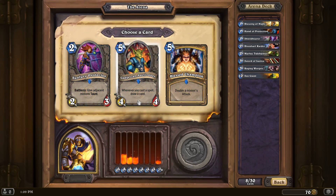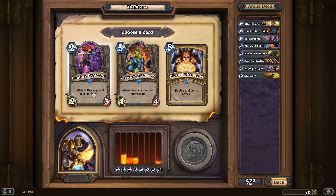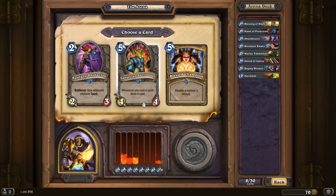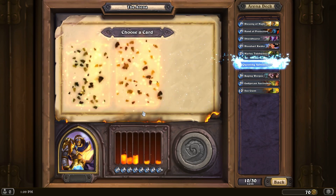Double a minion's attack. So far I have 1, 2 — 2 spells. That's not really the best card. A little bit of card draw here. I'm going to go with the unit card draw. Questing Adventurer — I just love this unit, especially if we have the Sword of Justice to make it a little bit stronger.